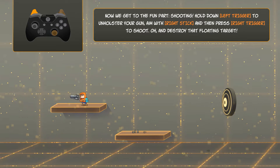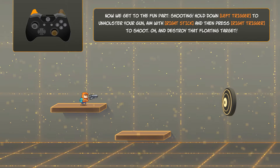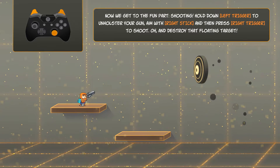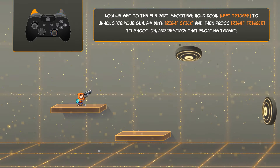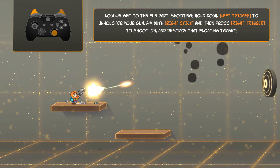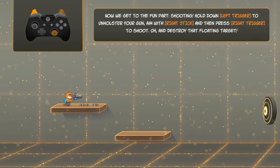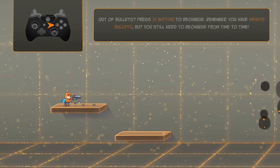Shooting. Hold down the left trigger. Aim your gun with the right stick and then press right trigger to shoot. And it's through — it's through to target! That's a badass gun. That's hard though. Always difficult to get, like, subtle. Boom.